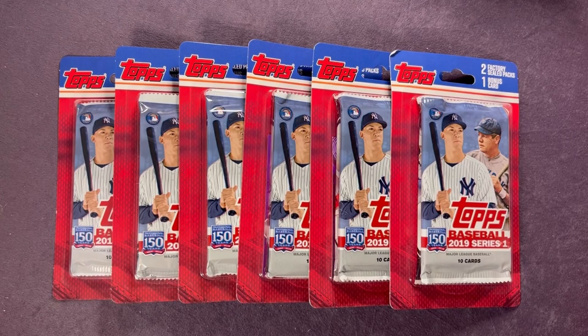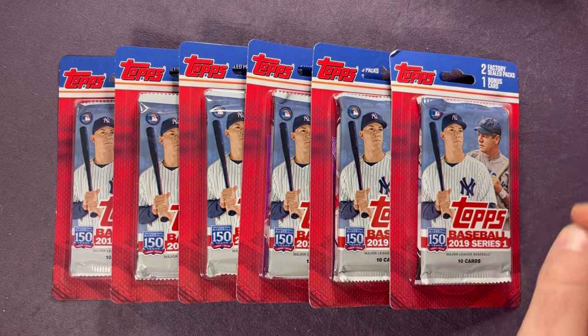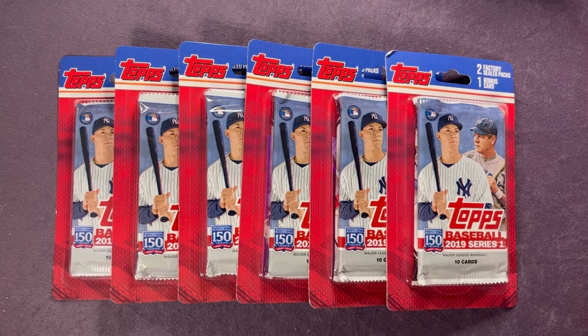Welcome back to another video. Today we're going to open up the rest of these blister packs that I found at Big Lots over three years ago, back in the middle of October of 2020. Each one of these has two factory shield packs and one bonus card — the bonus card is a purple parallel. Here's one I pulled from the first video: Jacob deGrom Future Star, pretty cool.